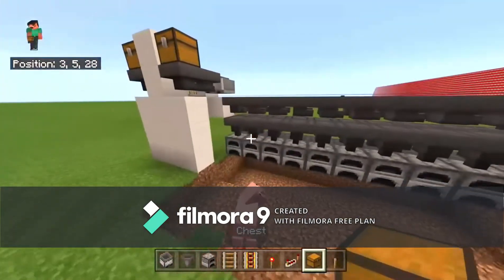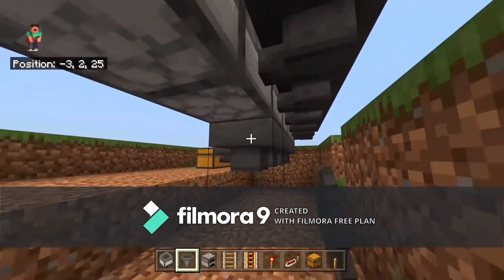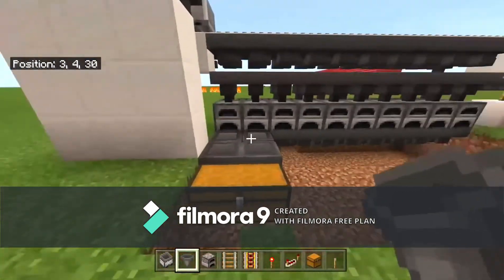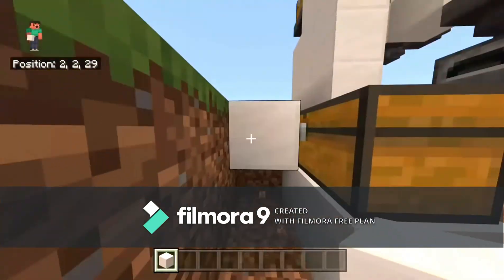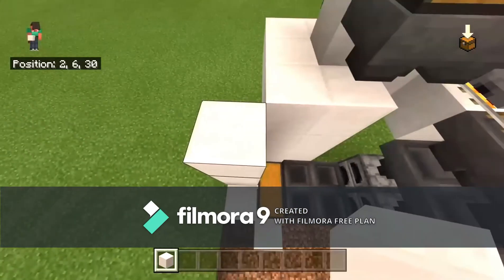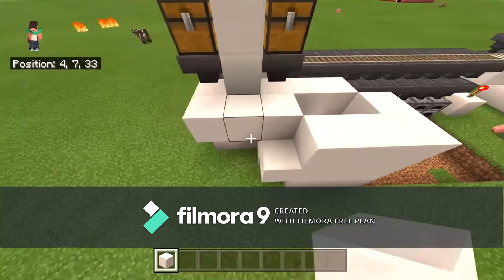Break the blocks where hoppers and chests will go. Place two chests right at the end of the hoppers, then place all the hoppers facing towards those front two chests. Make sure they're all facing that way and not down — if they face down it will break everything. Now place blocks around the chest so you don't see dirt, make your floor, and place blocks all the way up and on top.